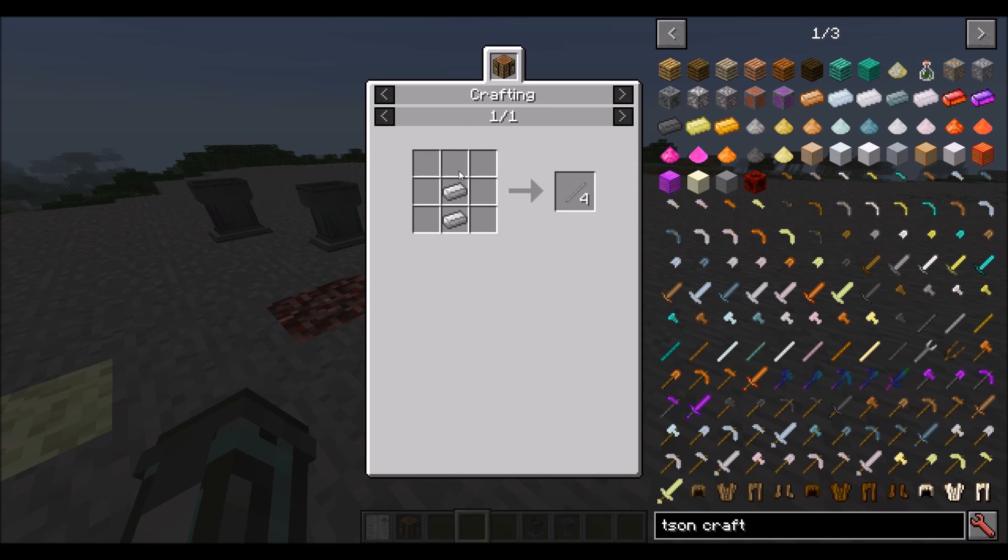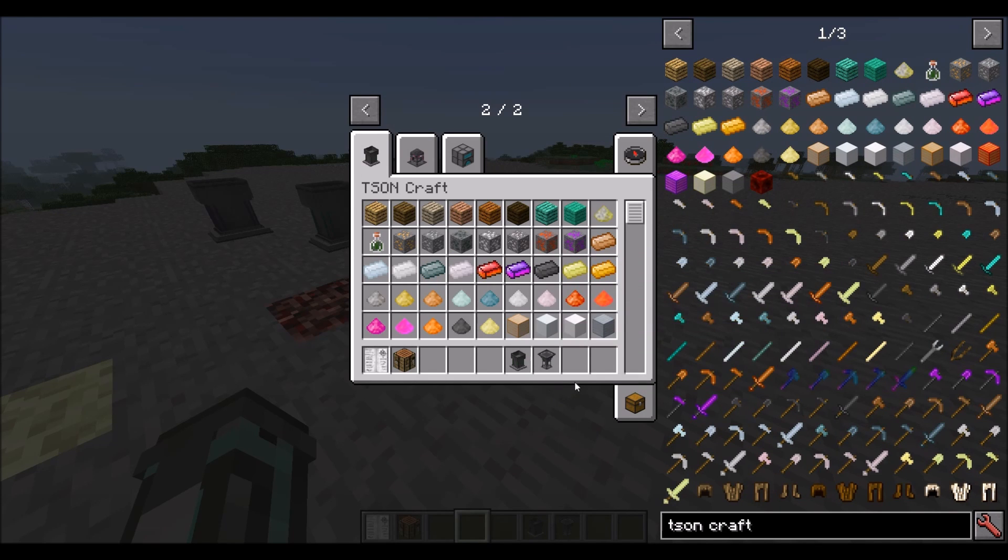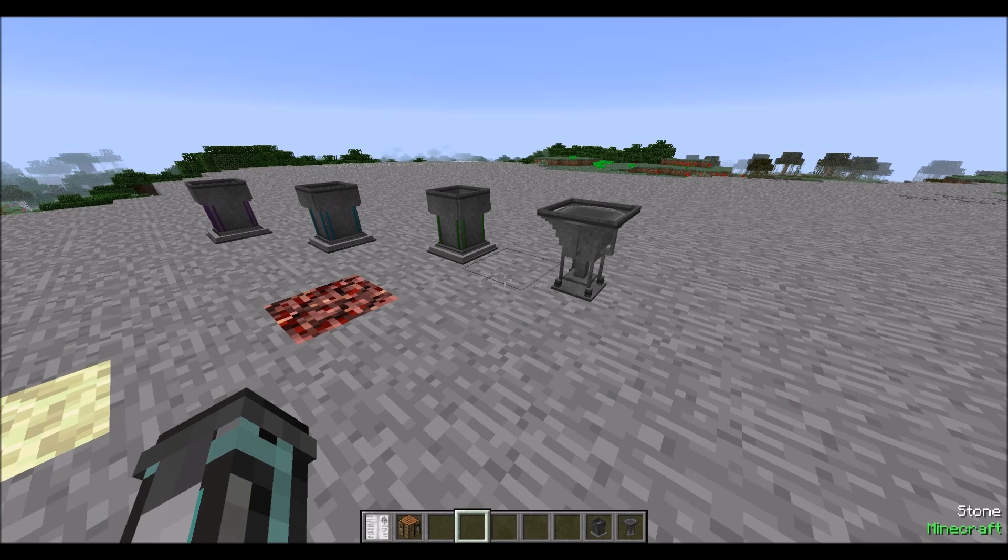You may also notice there's a thing called an iron stick, which is just two iron ingots making four iron sticks. It's the same with the stone and gold variants — they all have their own sticks for each of the different materials added by TsonCraft, of which there are a small variety.